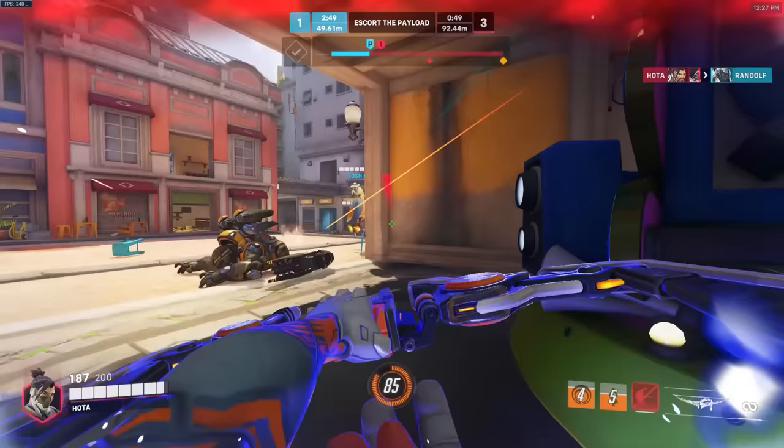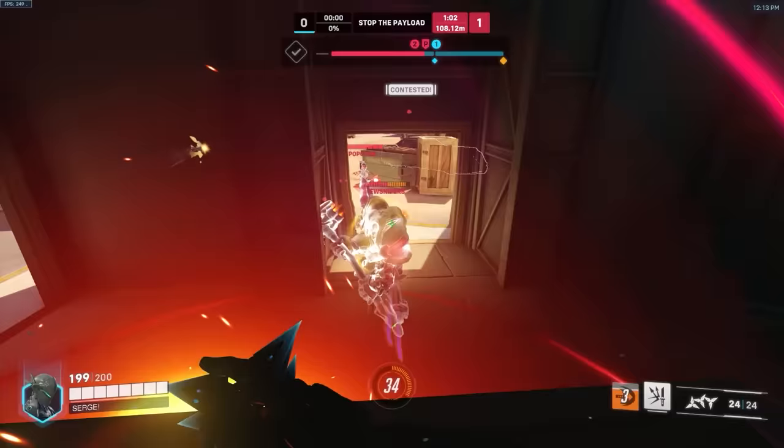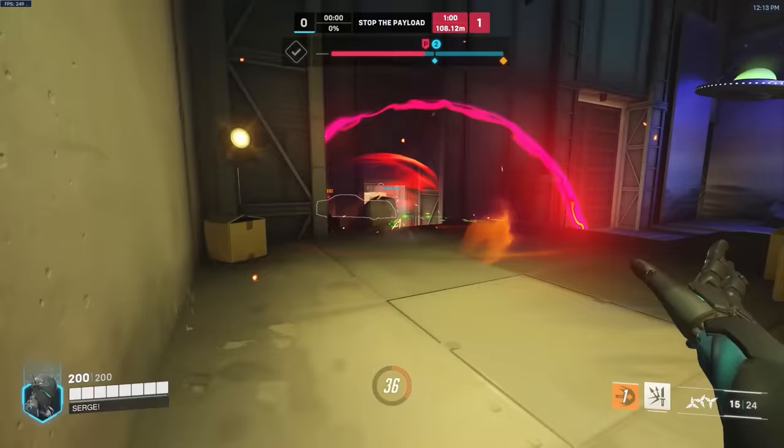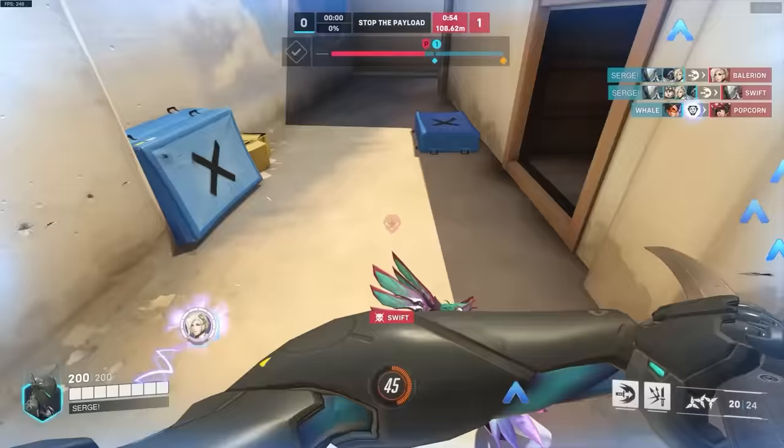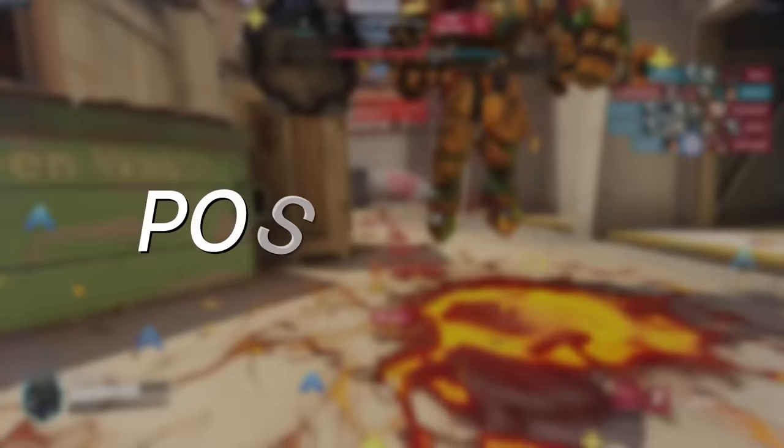At this rank you have tons of things to work on, whether it's aim, awareness, target priority, positioning, playing around your teammates, learning when and why to flank, when to ult, tracking enemy ults, pressing tab to see when your teammates have ults — there are countless things. But to climb out of Gold, you should really be focusing on one big thing: your positioning.